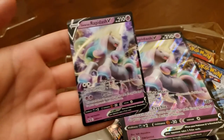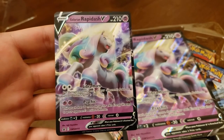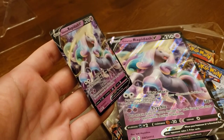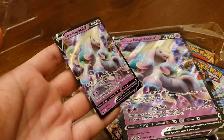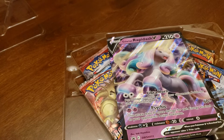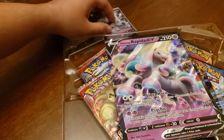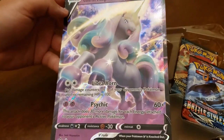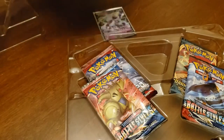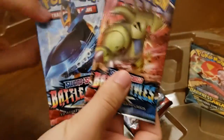Galarian Rapidash is one of my favorite Pokémon to come out — and it looks so good. What do you think? I think it looks fancy. This is a promo box so you're guaranteed to get the Rapidash V, but in the packs you could literally get duds again like we did in the mini tin. Right now I'm setting the Rapidash V to the side. We have a jumbo card — same exact card, just jumbo — and we get two Battle Styles packs, which is the newest set.